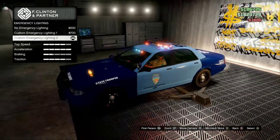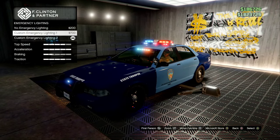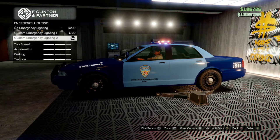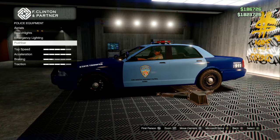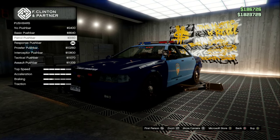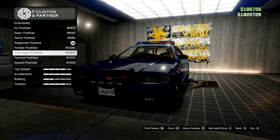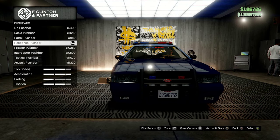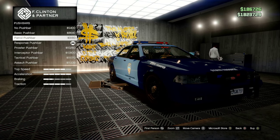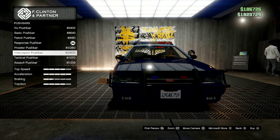For emergency lighting — that's the lights on top, the grill guard, and the windows — you only have two options: a bulky one or a flat one. You're going to want to use the flat one: Custom Emergency Lighting 2, which costs $1,000. For the push bar, you're going to want the interceptor push bar — either that one or the response push bar that's currently on it. I'm going to go with the interceptor.